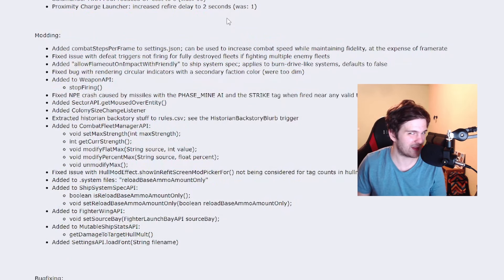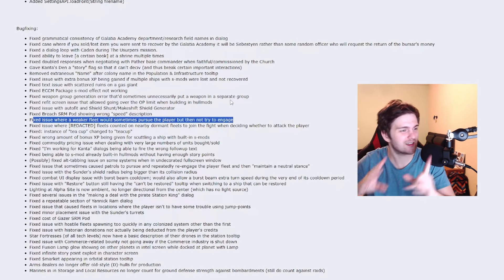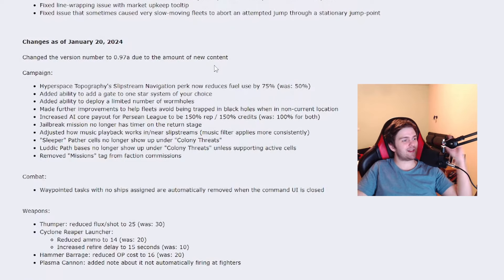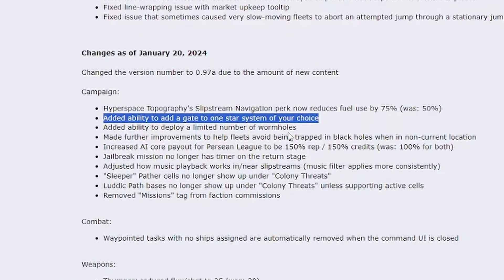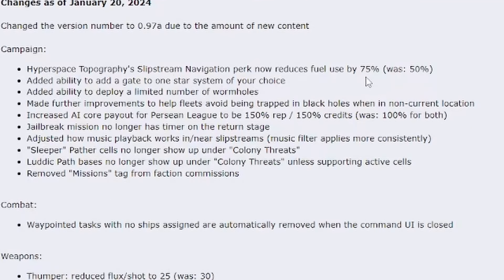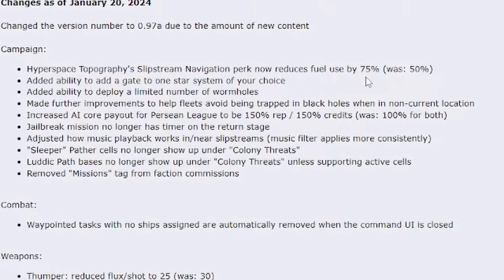Now bunch of modding changes, probably not interesting for most people. Bug fixing: sometimes a small fleet will pursue but won't engage, making an awkward dance — now it won't happen. This is the famous number chain from 0.96A to 0.97A. Slipstreams now will reduce fuel use by 75% instead of 50% — as I mentioned, it will be even better to explore the sector. An epic change: added the ability to add a gate to one star system of your choice, another ability to deploy a limited number of wormholes, and more improvements to AI behavior around black holes. When selling AI cores, you will now get 150% reputation and 150% credits.